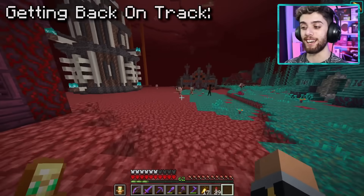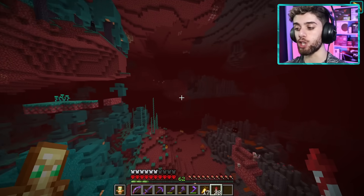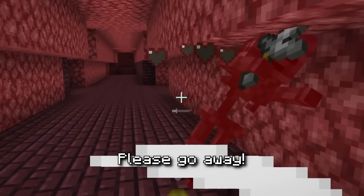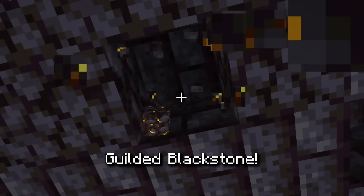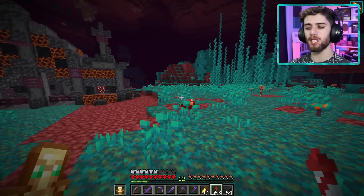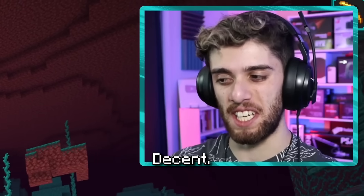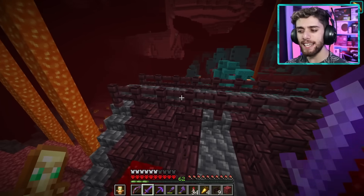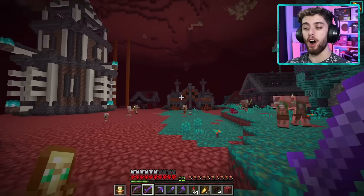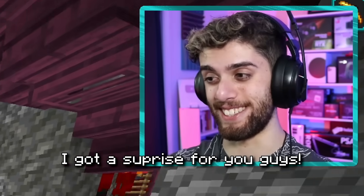Getting back on track, let's talk about those details I want to add. Right now I have a house for every biome in the nether, but I also want to make a few builds for structures like the fortress and the bastions. I took a trip to gather materials — including gilded blackstone, my favorite block in the game — and popped back over to begin building a few small houses. The bastion house came out pretty good, you can really tell it's for a bastion. The fortress house is a little bit weird — probably my least favorite of all the builds today. But we now have all the actual buildings done.